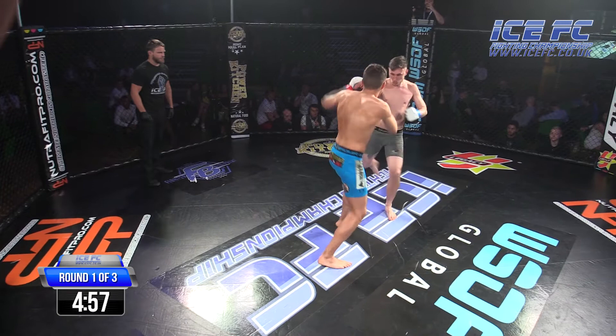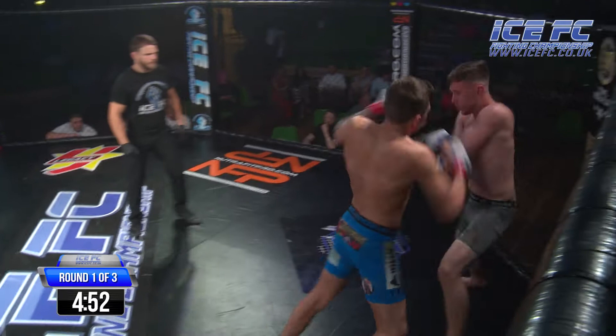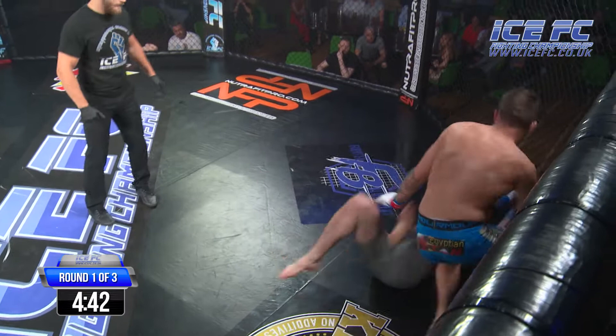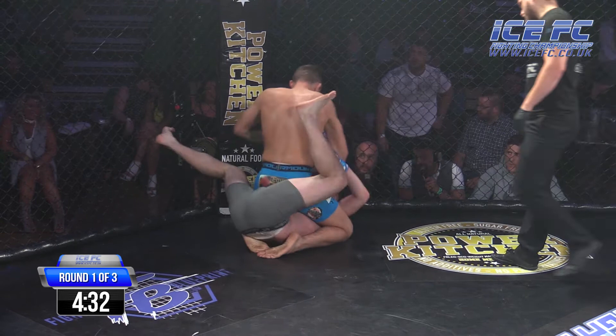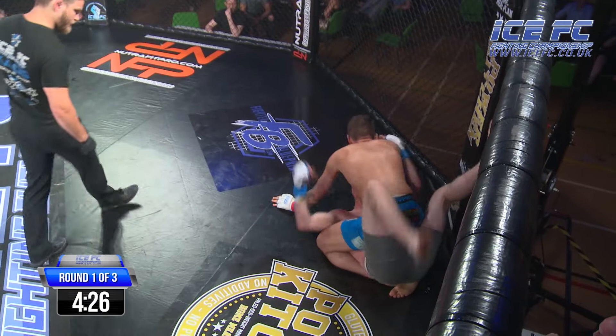Here we go. Josh Abraham in the blue shorts, Josh Callaway in the khaki green shorts. Nice start from Abraham, sharp punches. But two right-hands back for Callaway. Big shot there and he's pulled guard — half guard. Abraham trying to mix it up and going into full mount, which he's done. He drops an elbow straight on the nose of Callaway.